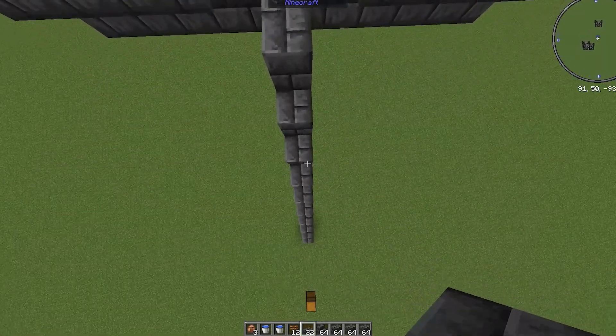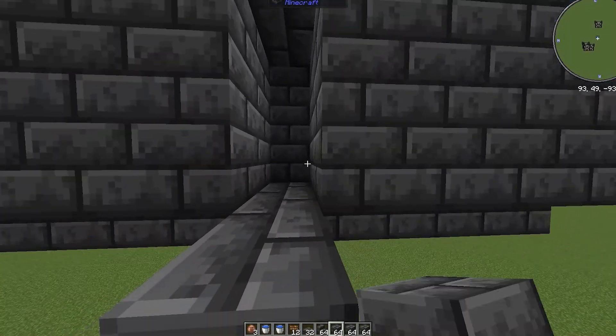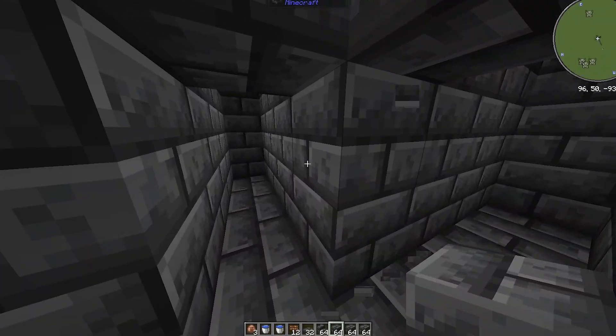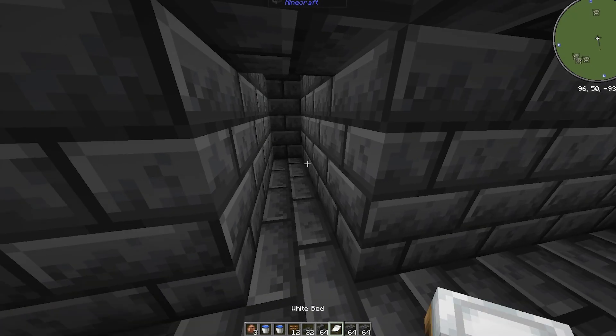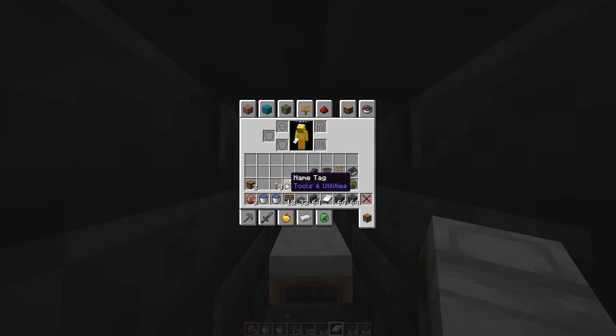Now you're completely done with the top. Go back to the bottom and fill in the blocks at these places here. Now walk in where the zombie will be standing and break 2 blocks in each direction, matching up with what you built earlier. Now place one bed in each chamber and one torch so no mobs can spawn.